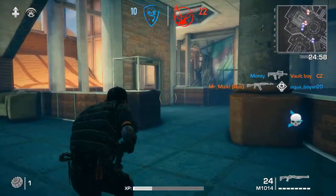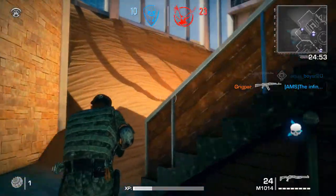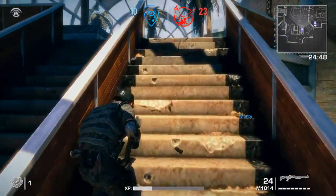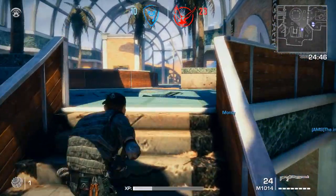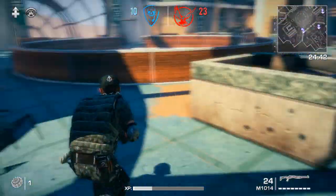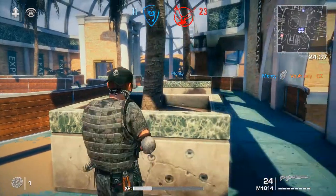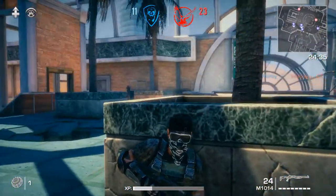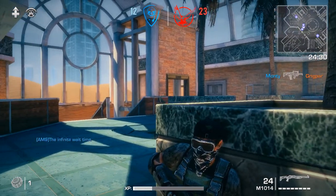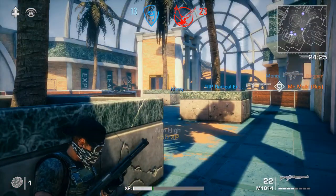I don't know — we have a huge score deficit already. If we can control the top maybe we can close the gap, but probably not. I hit him. I hope I wounded him — he's not dead though. He might die of bleeding. I don't know where Grigpar is either. He's not dead. He's moving though. Got him! Okay, that corner is clear.